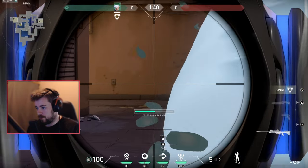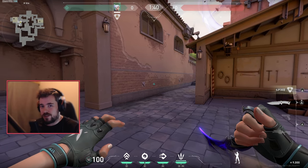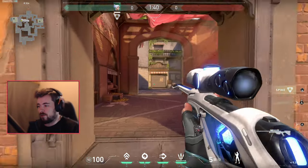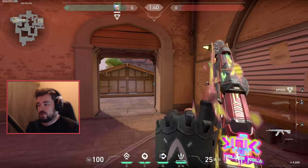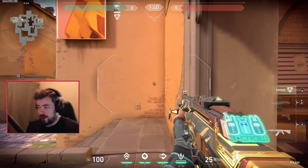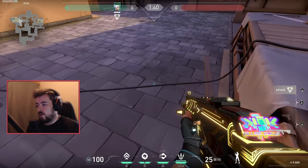A basic Jett move on defense is to re-engage with the cloudburst and then dash right out. This is a basic routine most Jetts do at a high level on PC and it's definitely something that can be carried over to console. On offense, if you have enemies on your right and left, instead of wide swinging like a bronze or iron Jett, use your utility - dash, throw a cloudburst, dash into the smoke, and have your team follow behind.